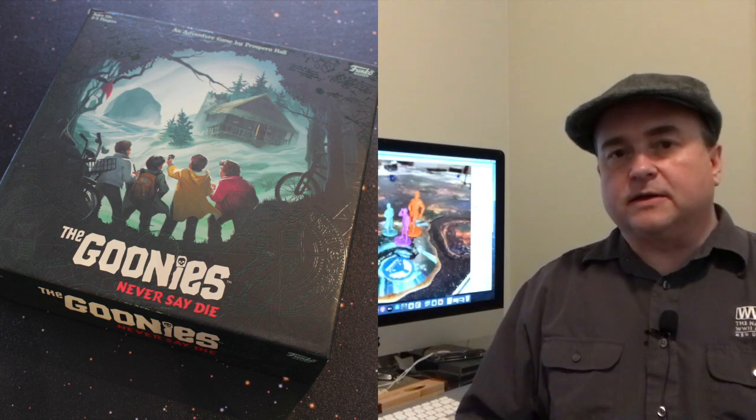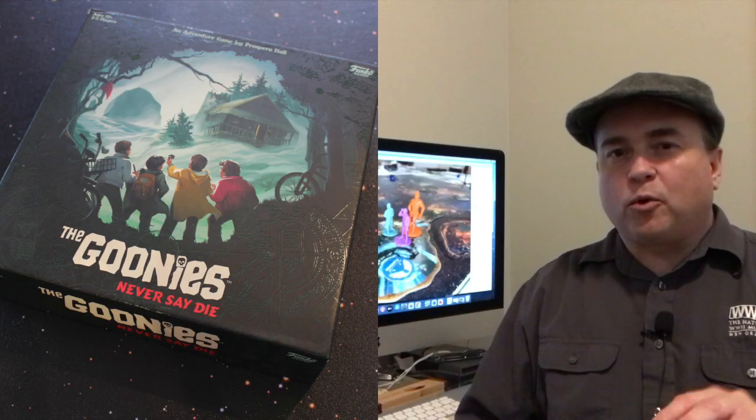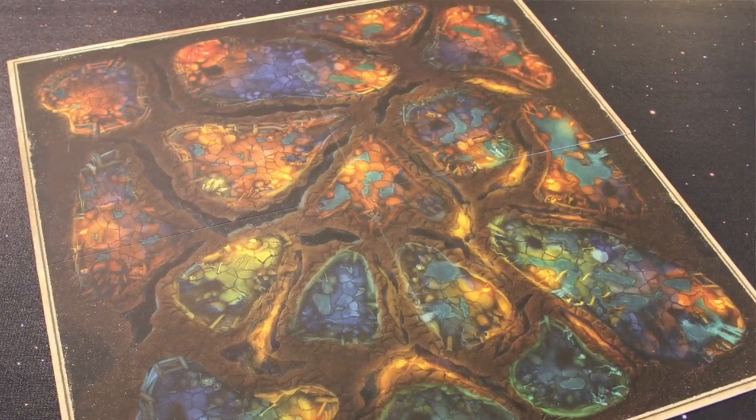You're also going to have some different colored dice. You're going to have red dice, blue dice, and green dice. The red dice are the poorest, the blue dice are medium, and the green dice are the best.